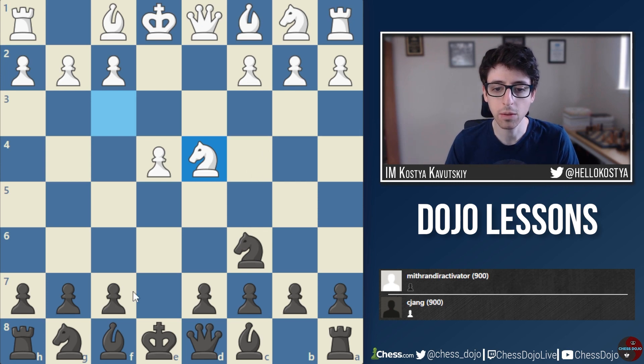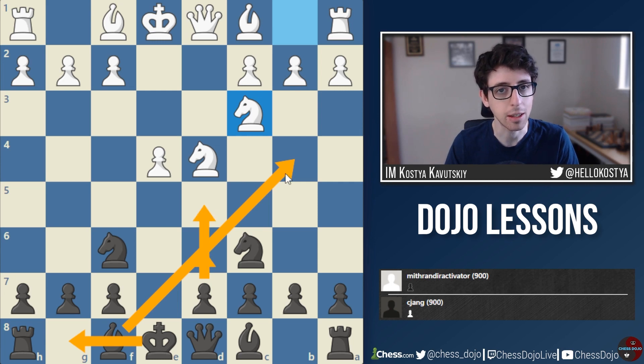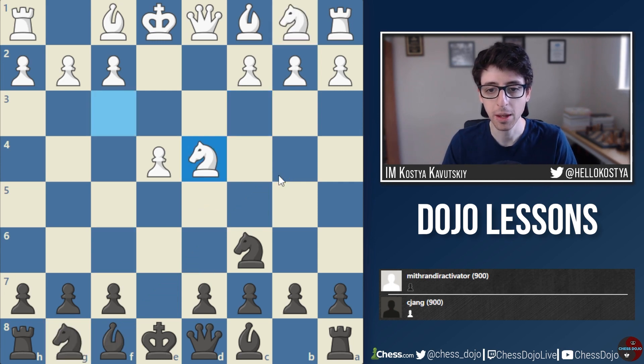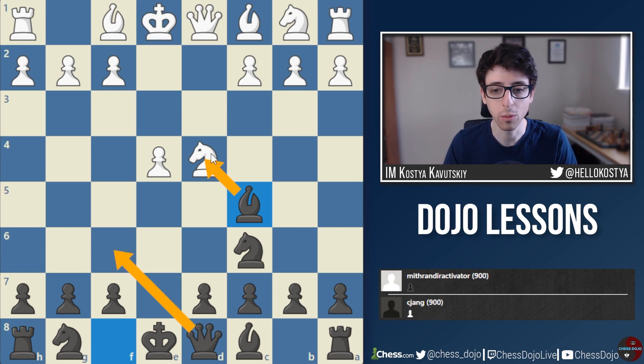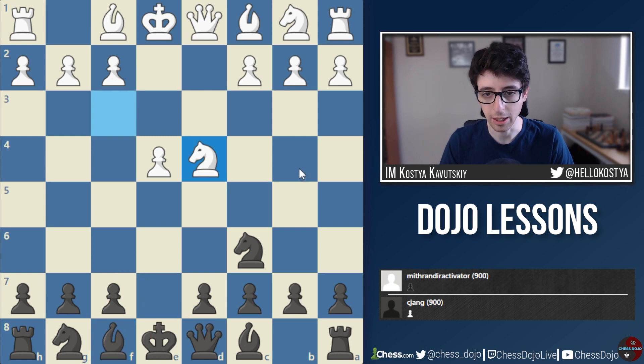There are many moves here for Black. Knight f6 is a perfectly solid move. If White defends the pawn with Knight to c3, Black can develop the Bishop to b4, pin the Knight, get ready to castle, and eventually fight for the center with d6 or d5 — I think Black has an excellent game. Another decent move is Bishop to c5, just developing the Bishop and attacking the Knight. Black often develops the Queen to f6 for more pressure, and the other Knight can jump to e7. Black tries to castle kingside and has a very decent game.